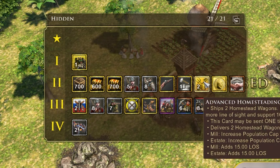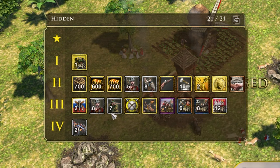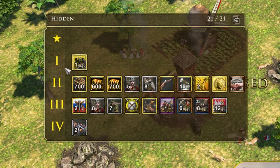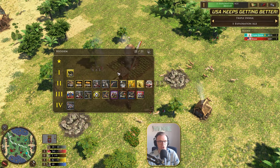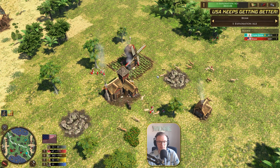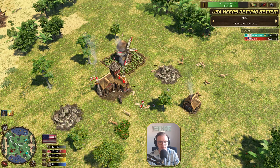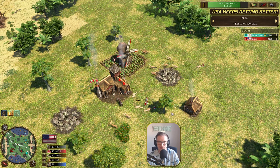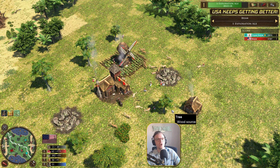I believe the advanced homesteading is a different card that's in here. But apart from that, everything in age 3 seems to be pretty much the same, as with age 2 as well. And in age 1, I think there was the Dutch immigrants in the previous video. So not a great deal of change. But we're going to see it be quite a bit different to what we saw in the previous video. Personally, I'm not too sure what the best strategy is right now — whether this or the previous video's approach is optimal.